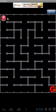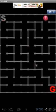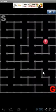Try to move the red ball from the start point to the G point. You can click the start point to return to the start point.